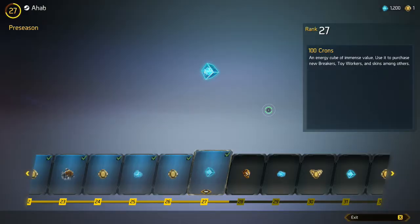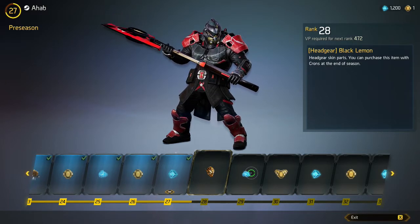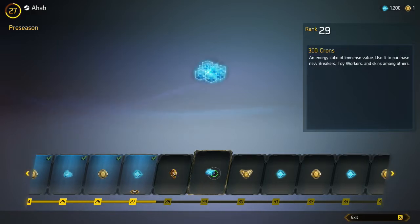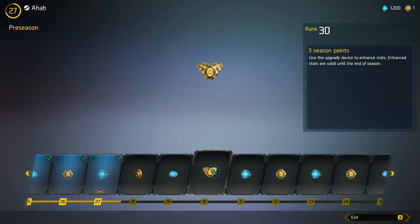This is the season window. When you play through a mission you receive victory points, and once you get enough you level up. For example, we're at level 27 right now, and completing it moves us to level 28, unlocking different customized gear. Hit level 29 and you win 300 Krons; hit level 30 and you get three season points. So you use Krons to purchase toy workers and new breakers, win skins, and use season points to unlock the season upgrade tree.